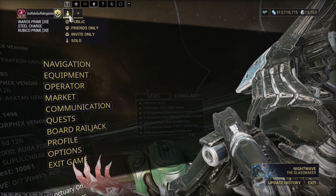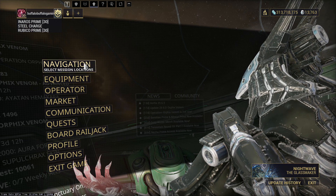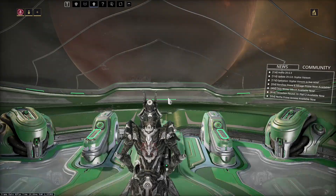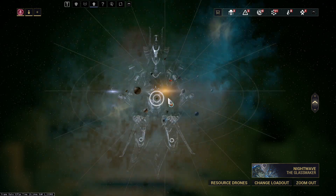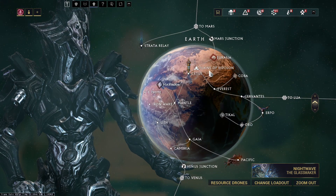In this video, I will explain how I farm Cetus Wisps. First, switch to solo mode and head into the Plain of Eidolon. It is recommended that you have a sniper rifle and the archwing for an easier patrol.